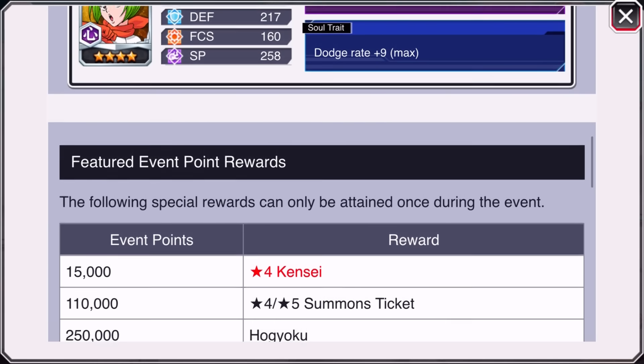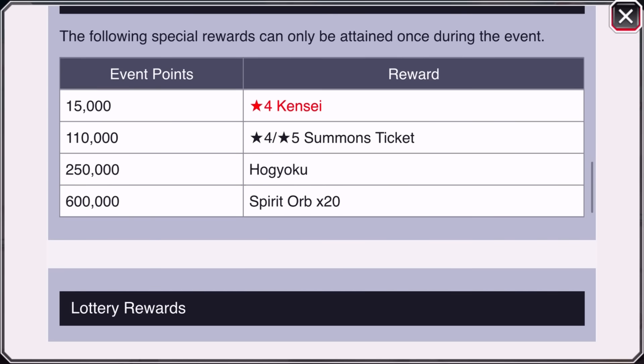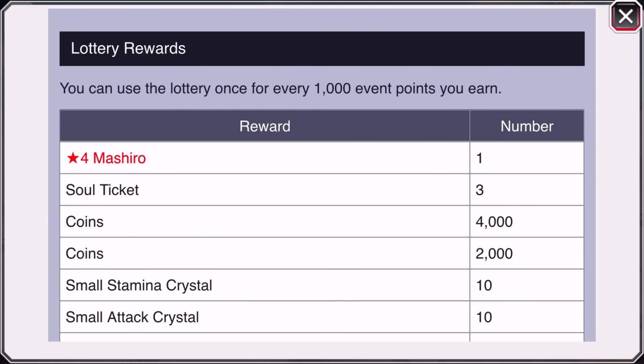During the points event on Global you can get four star Kensei, a four-to-five star summon ticket, the Hogyoku, and spirit orbs. What makes this more interesting is that because JP is doing those power hearts, the lot reward this time is Moshiro. The difference between the two is you can farm four star Moshiros for your new five star characters — that's really the only reason to do it, since four star characters are so important to max out your five stars.